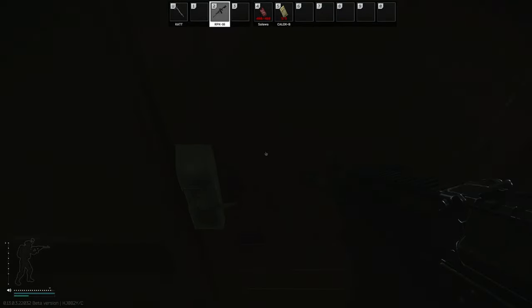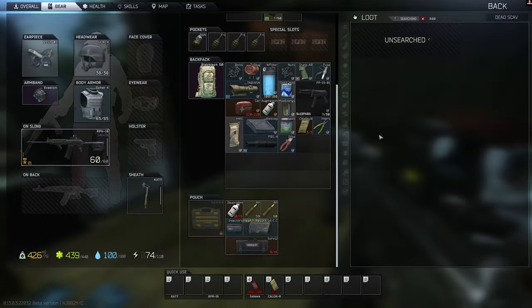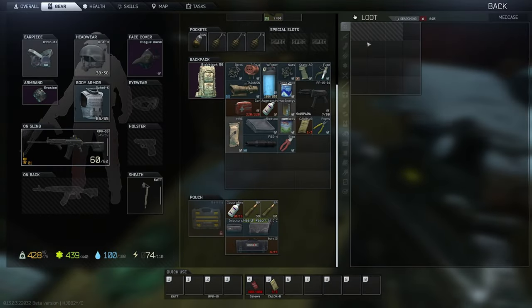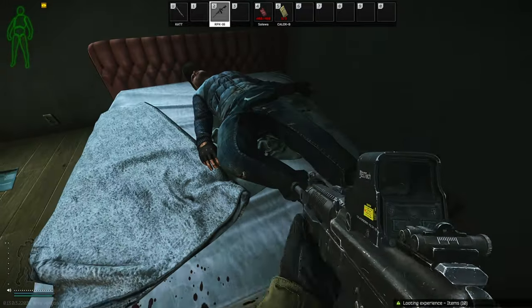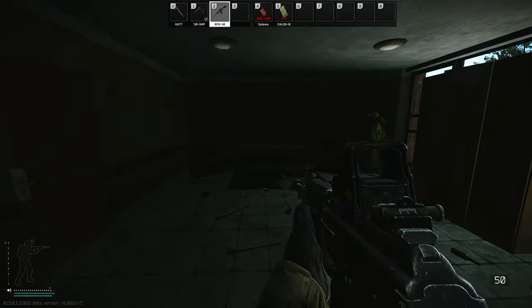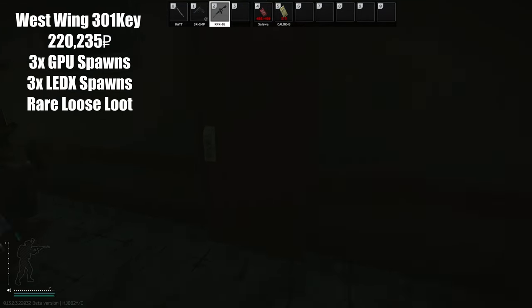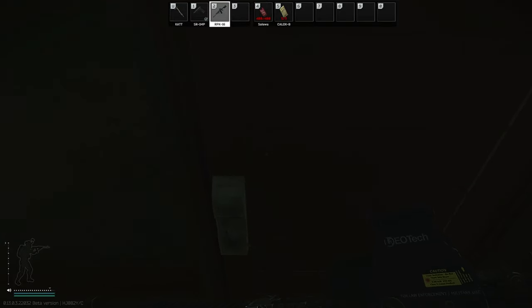Now we've got West Wing 306. Next is my favorite room, 301 — West Wing. Great, high loot in here.